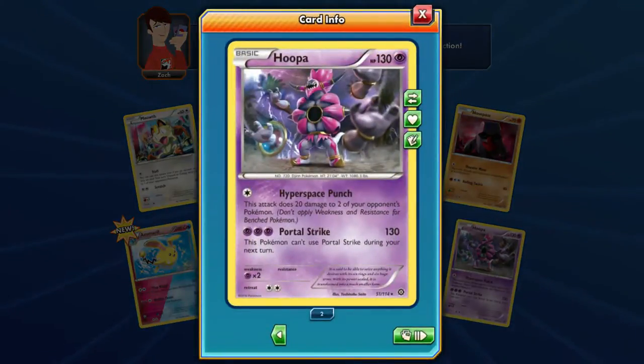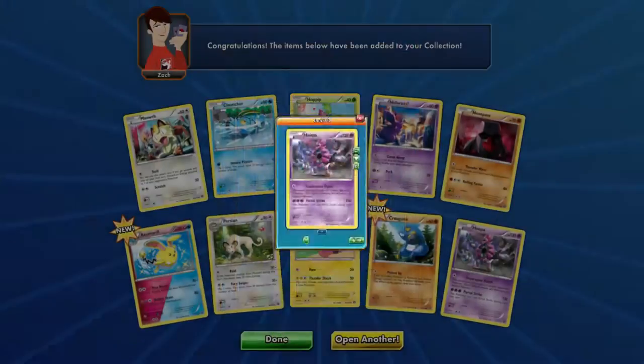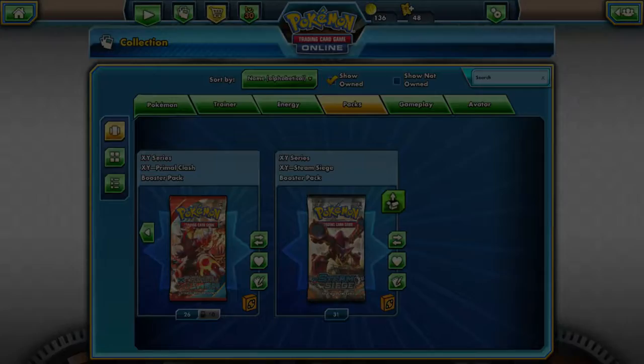Hoopa! Hyperspace Punch — it does 20 damage to two of your opponent's Pokémon. Or Portal Strike — you can't do Portal Strike next turn, but 130 for three energy is pretty good. You can sit there and Hyperspace Punch until you're ready. 130 HP is a weird amount. It's a Legendary so that's kind of why it gets that effect, but it's not an EX. Having three of a set color — you can accelerate that with elixirs or ethers. Final Fantasy? Same world.